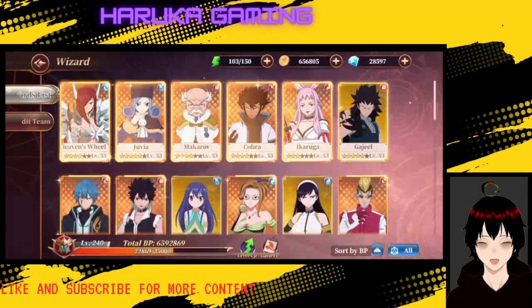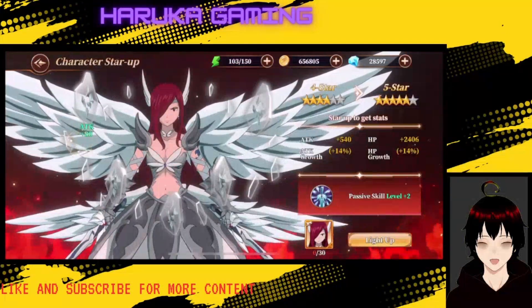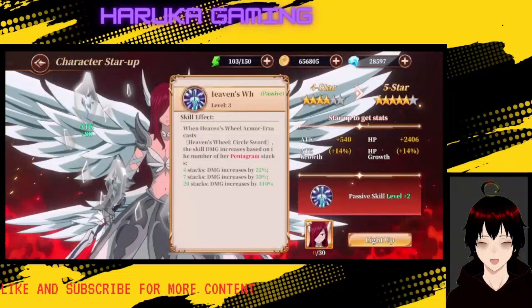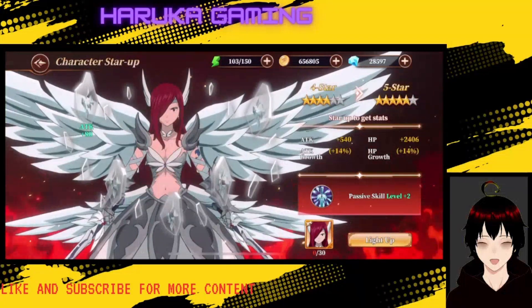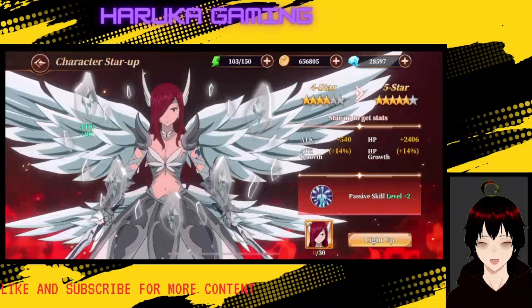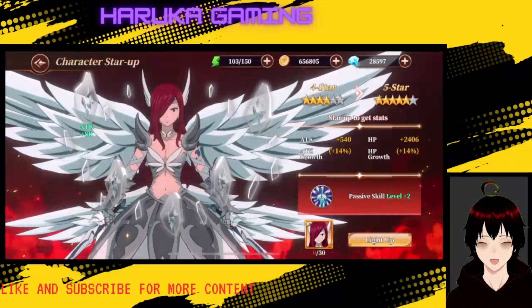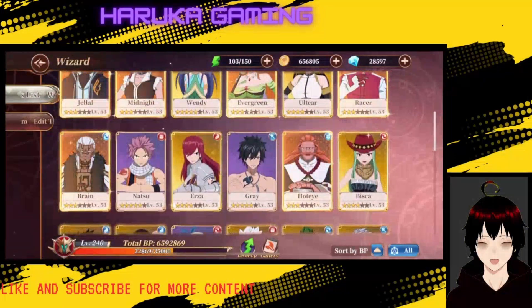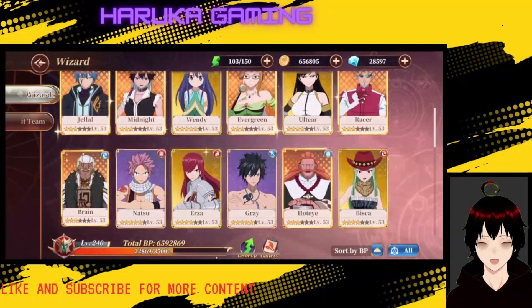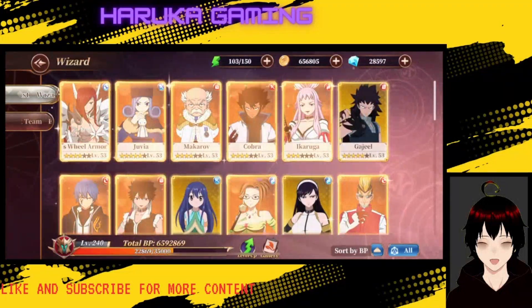You have a lot of really good units. The characters themselves have multiple different ways you can level them up — you can give them dupes to get their star ranking up, which gives them passive skills. Every unit can become a six-star unit; you just need to pull dupes of them in order to do that.